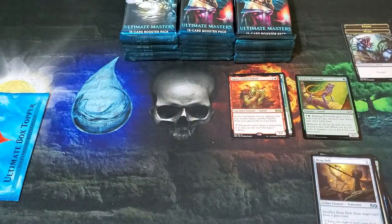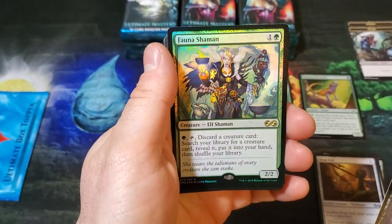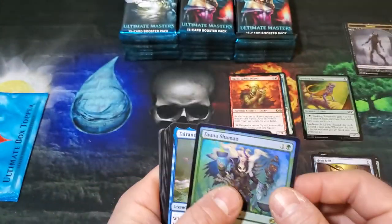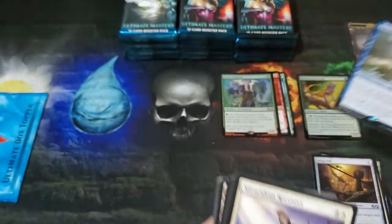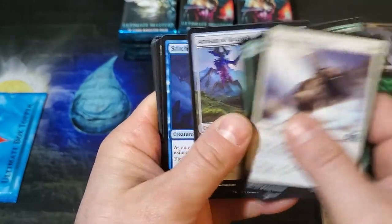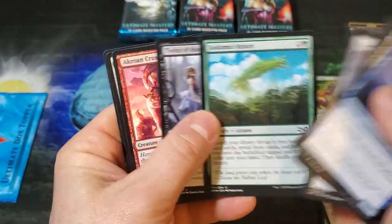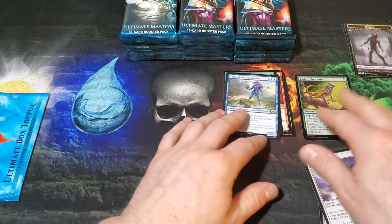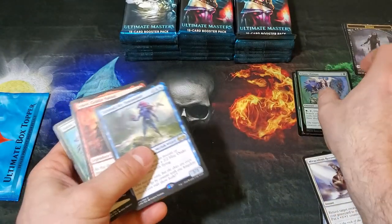Fauna Shaman again — double dip — but this time it's a foil version, very nice! We'll put that in the rare pile. Tall Rond — you always gotta have a Tall Rond. Rankless Wild Artisan, Kozilek, Kodama's Reach — very nice little common there. Let's put that in the foil pile.